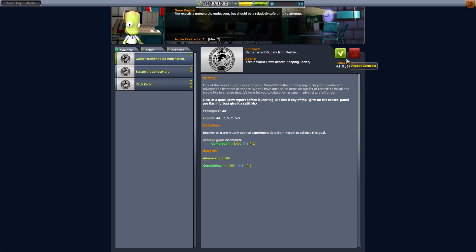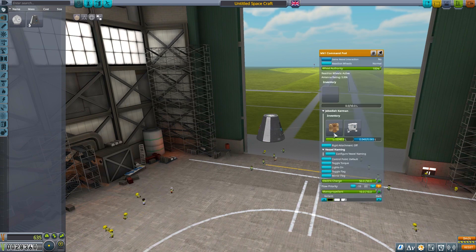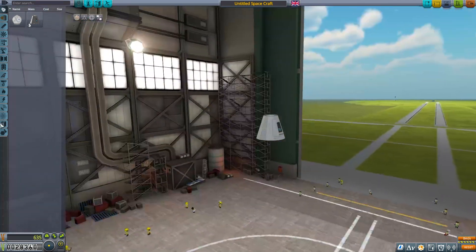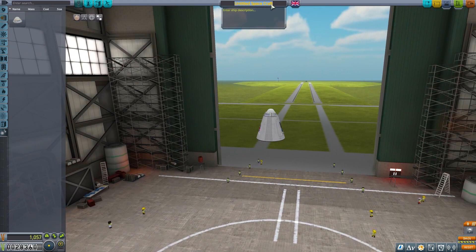We're going to launch our first vessel and gather some scientific data. One of the aims is to look around and see some of the new stuff, but obviously there's limited new stuff to start with. I also want to do more talking as I go - in my other series I do a lot of speed-ups and all sorts of things, but I want to try something a little different. I'll probably speed up builds but try to do live missions, which might mean spreading missions across a few episodes. We're going to call this one 'the Carrot.'